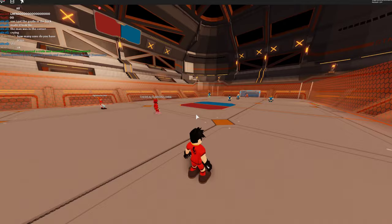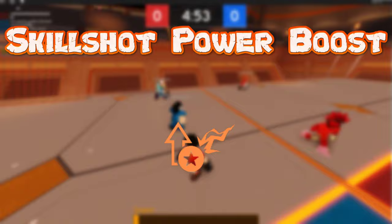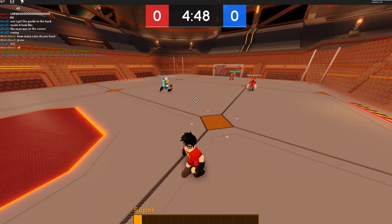The twelfth ability is the Skill Shot Power Boost. This will grant you increased power and damage output dealt by skill shots. A skill shot is a fully powered shot when you charge up your kick to the max and release. This ability will spice up your kicks.